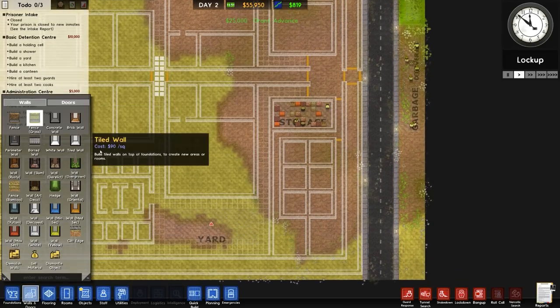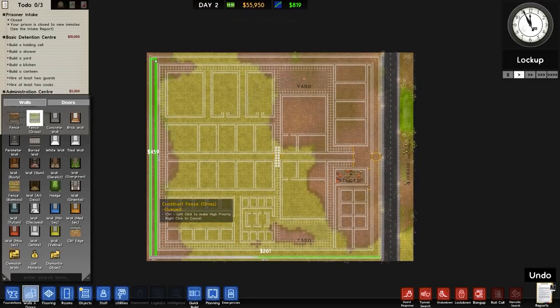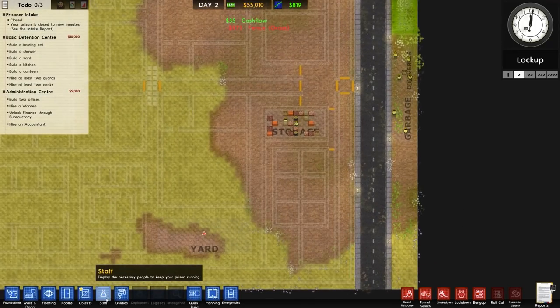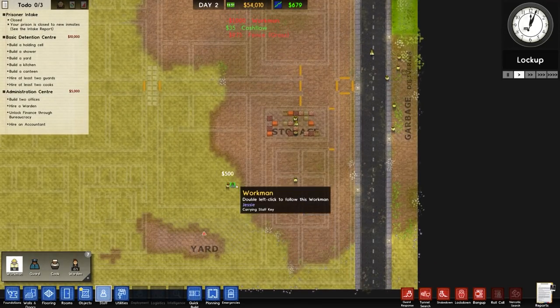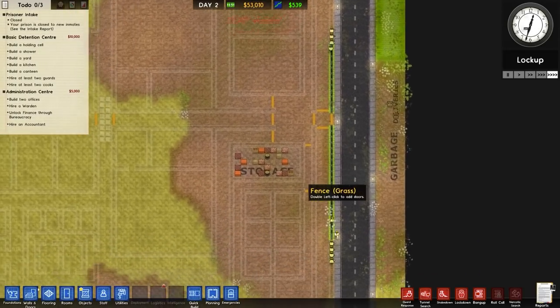Over to walls and doors, then to fence grass, and we're going to place a fence all the way around the outside. Standard building here, and that'll go all the way along — job done. We're going to go to staff and to workmen and get another four workers, speed up to max speed, and let them crack on with that.